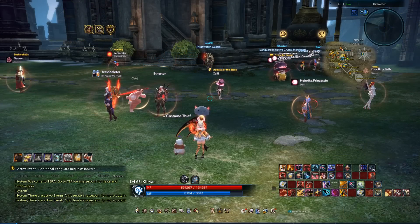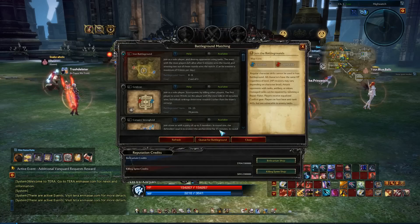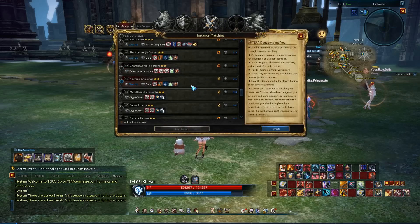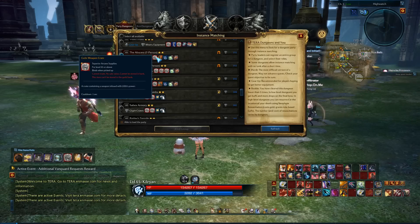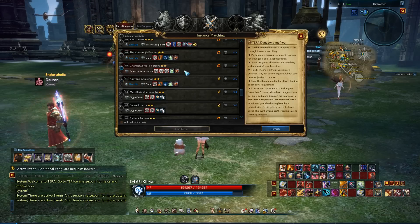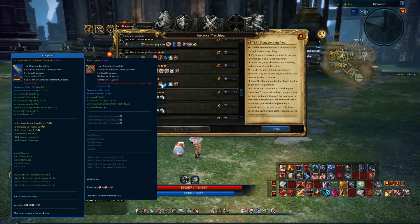The next step within gearing up in Tera after you've obtained Idoneal is going to be obtaining Guile gear as well as appropriate jewelry. Guile gear and the appropriate jewelry are going to be obtained through those dungeons at 355 item level — Abscess, where you can get the weapon and boots for Guile; the Channelworks, where you'll obtain all your jewelry; and Calavance's Challenge, where you'll obtain your armor crate and gloves.